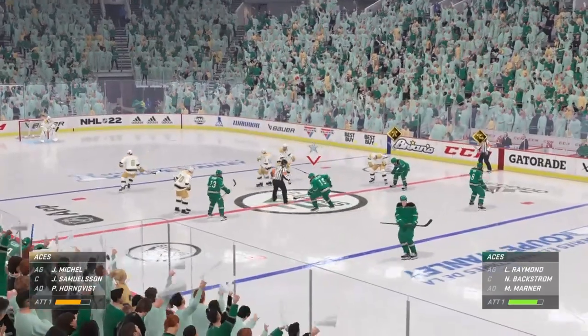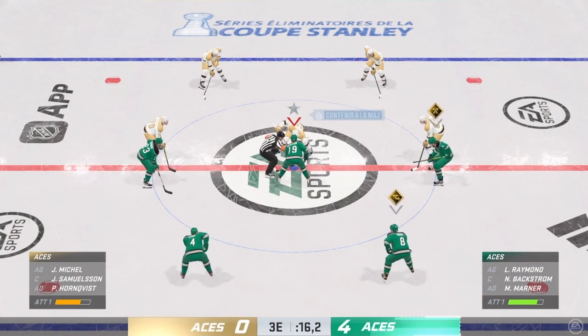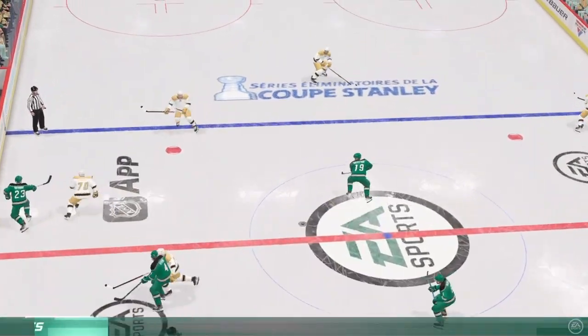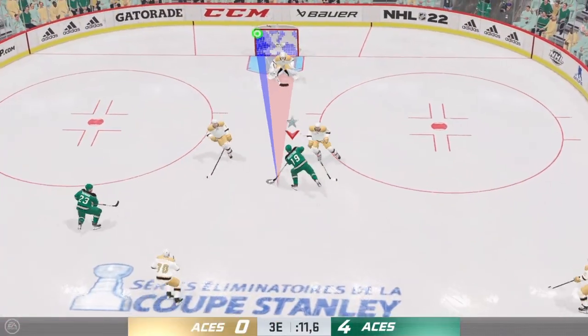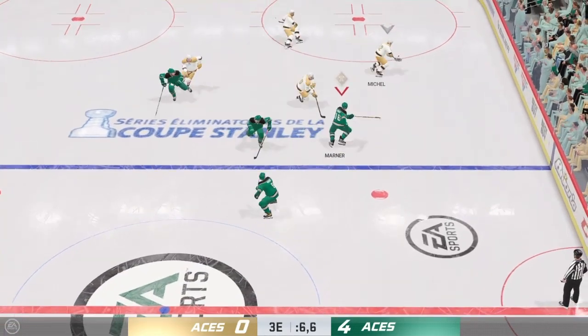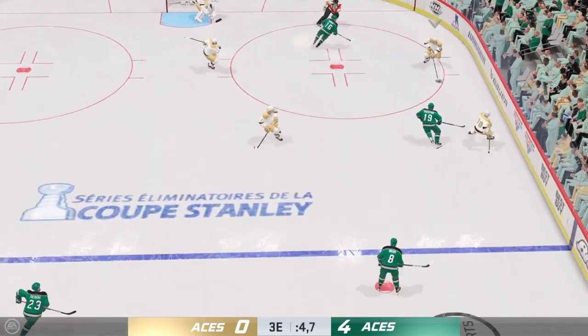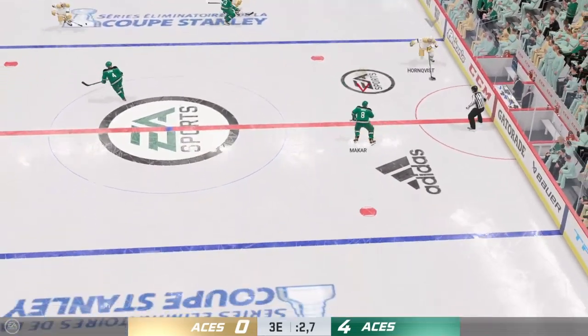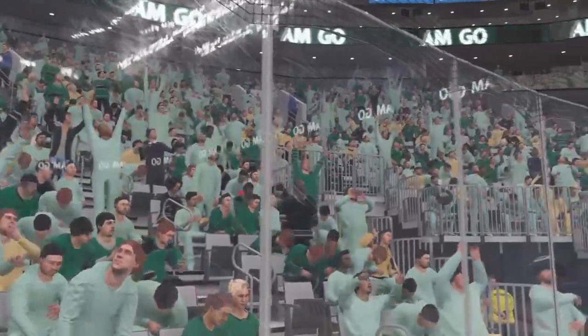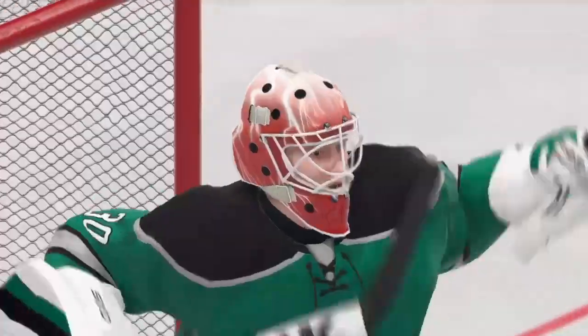Officials getting ready to drop the puck — puck possession so key in today's game. The Aces win possession here in the open ice, soared by number five. Wrist shot from the slot. Dying seconds slipping away — they're moving on to the next round. Takes the feed, and that'll close the book on this one as the final horn sounds.